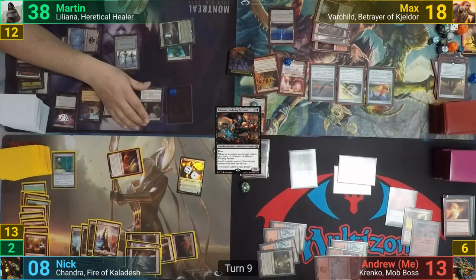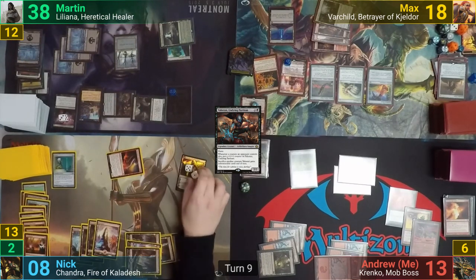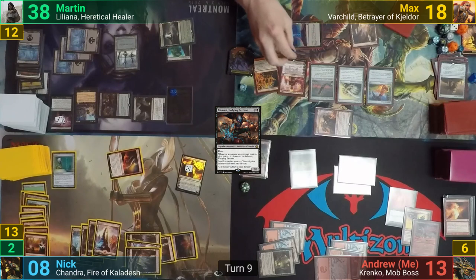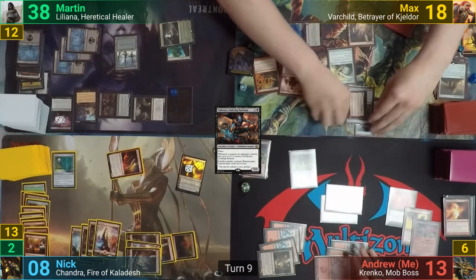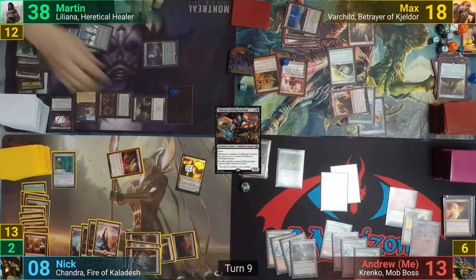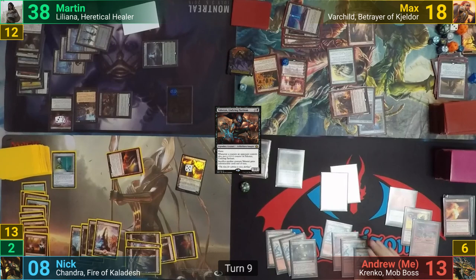The Crypt Ghast has haste because of my enchantment, and Martin takes full advantage of this by smashing his Crypt Ghast into Chandra. Max recasts Varchild, who comes in tapped. He makes more mana with Chandra and equips Varchild with his gear before passing to me. I play a Snow-Covered Mountain, which triggers my Valakut, and I target the Crypt Ghast with the trigger. Martin floats 2 mana from the Snow-Covered Swamp, uses it to activate his Myriad Landscape, and then puts the Ghast to yard.